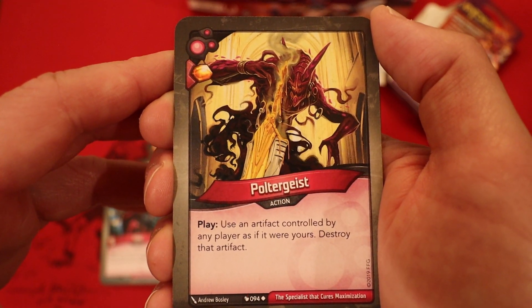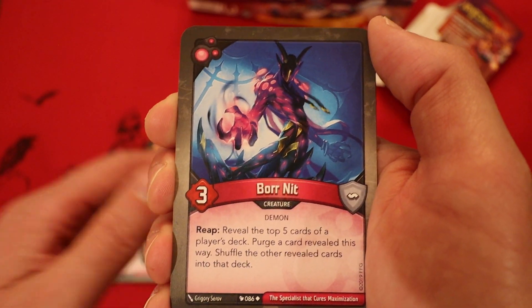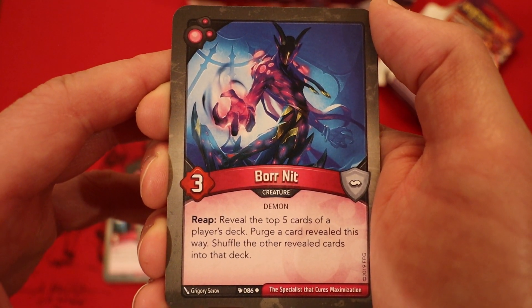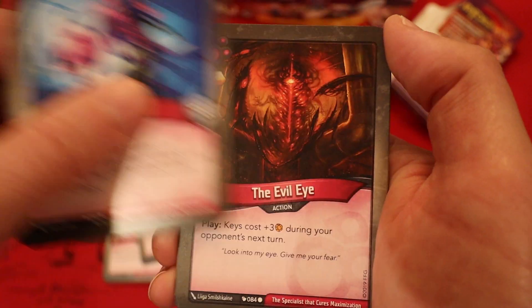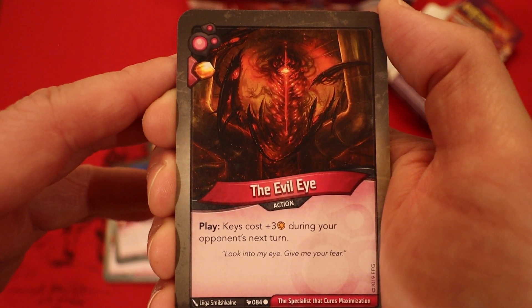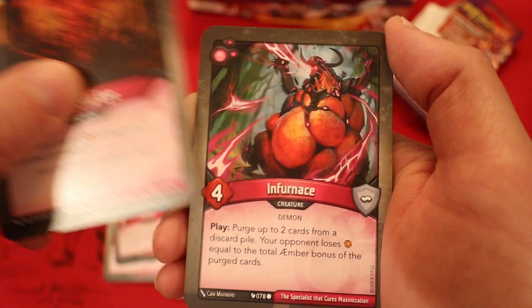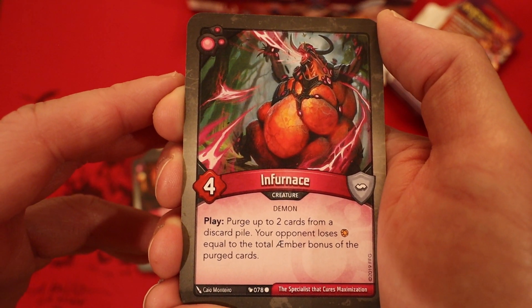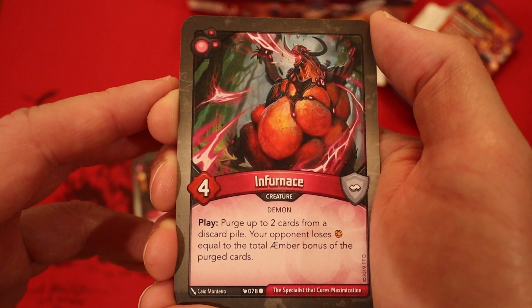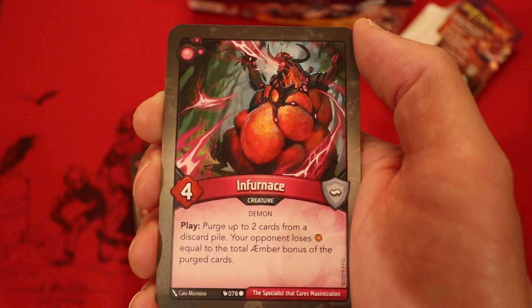Poltergeist - Amber if you play it, use an artifact controlled by any player as if it were yours, then destroy that artifact. Boreknit, 3 power - reap: reveal the top 5 cards of a player's deck, purge a card revealed this way, shuffle the other revealed cards into that deck. The Evil Eye - Amber if you play it, keys cost plus 3 Amber during your opponent's next turn. That's great to pair with Too Much to Protect. Furnace, 4 power - play: purge up to 2 cards from a discard pile, your opponent loses Amber equal to the total Amber bonus of the purged cards. A second one of those - that's awesome, I love decks that have at least 2.